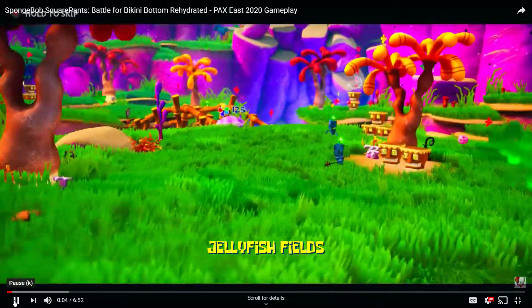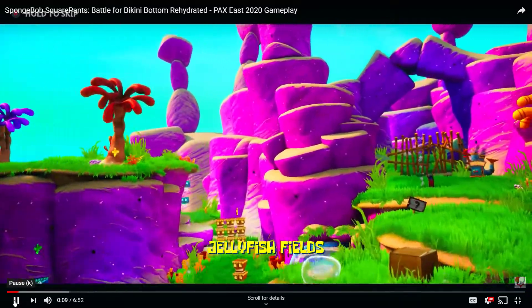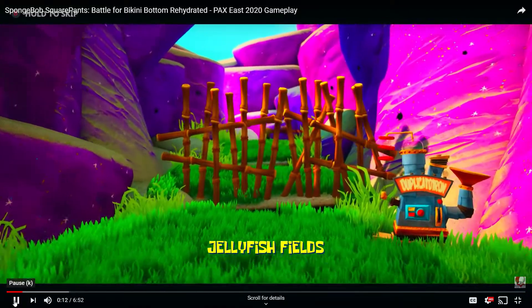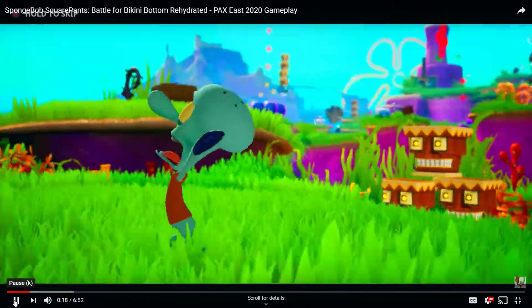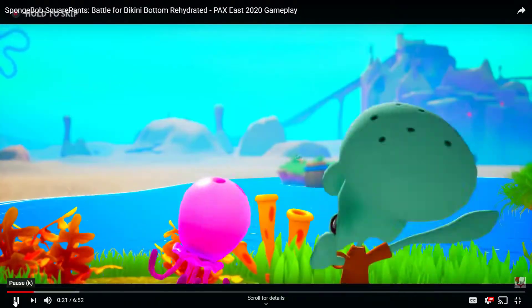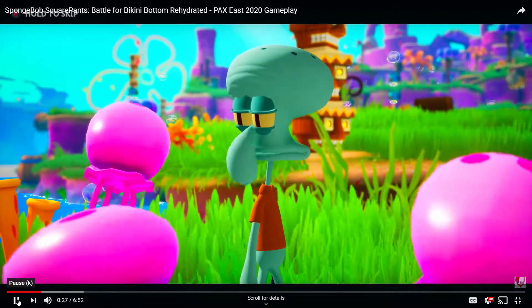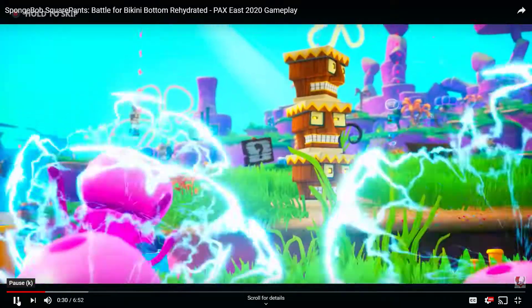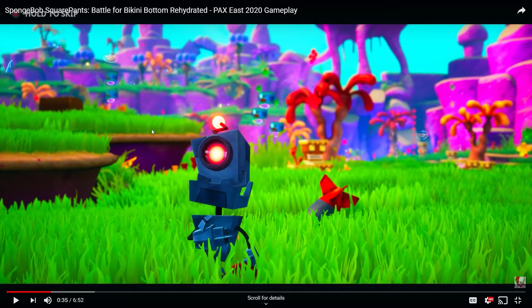Everything looks far more vibrant — it looks pretty insane to be honest. The Duplicatron looks extremely finished. Even Squidward looks a lot more green; everything looks a lot more vibrant and they even switched the robots. The jellyfish look textured a little bit differently too, which looks really nice. The robots used to have a green color but now they're red, so I think this is their final design.